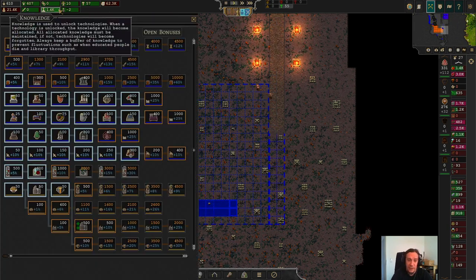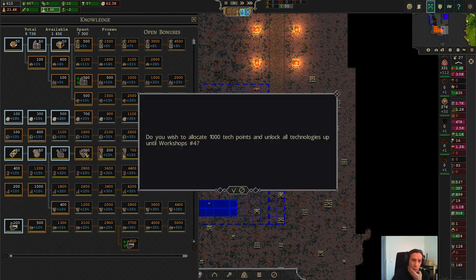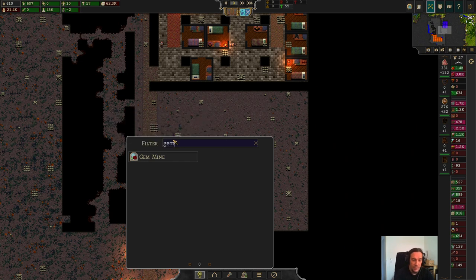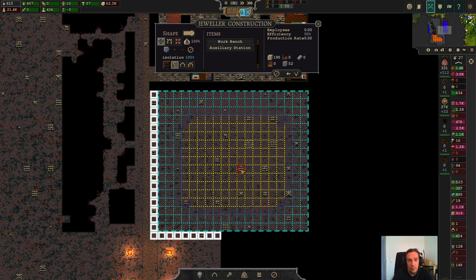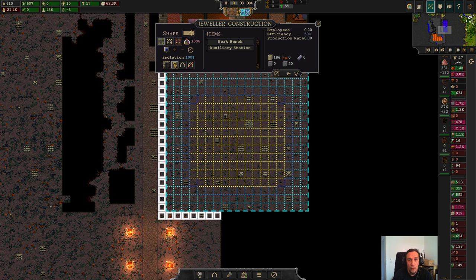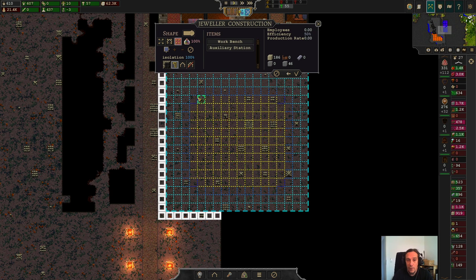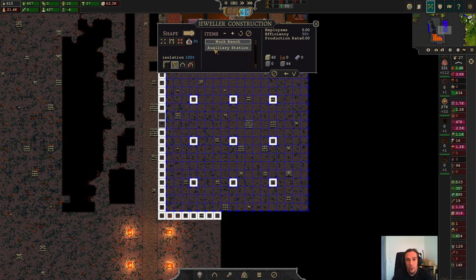Jewelry — that needs another tick. Let's look at the jeweler. We should probably just unlock that and put the jeweler right here. Let's do this like that. Stone building, of course. Do the pillars, and then we'll see what we can do.